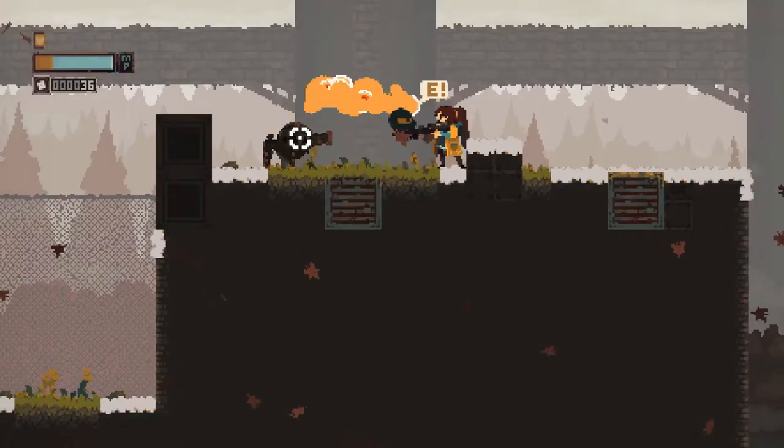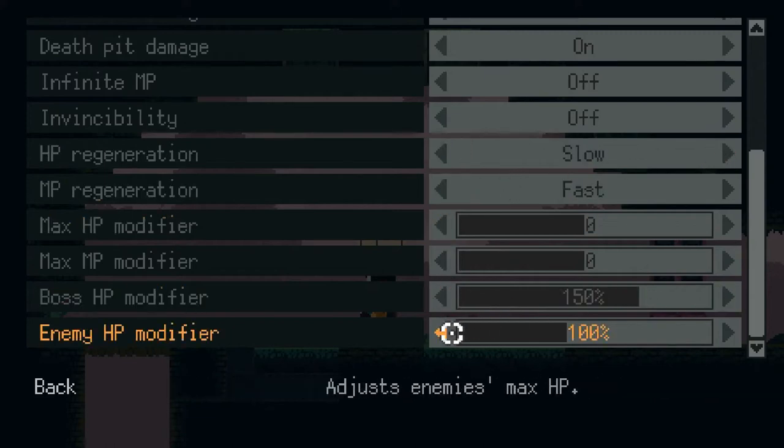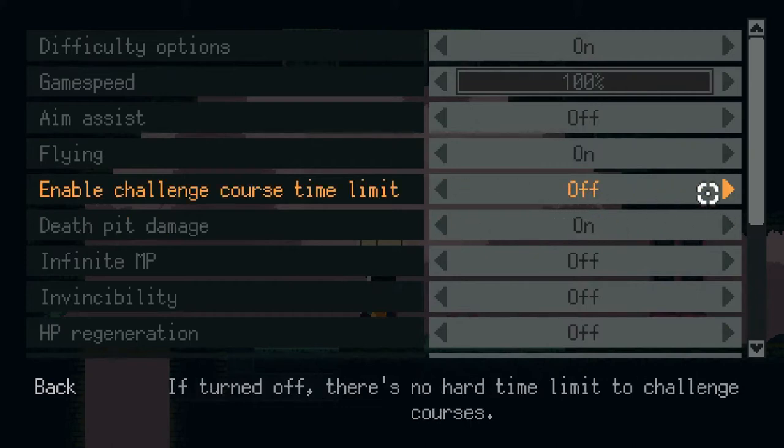Or even a little less health. We've also included mana health regen options and ways to customize enemy and boss health. On the platforming side, we have added the option to turn off death pit damage and the ability to turn off the timers for the challenge courses.